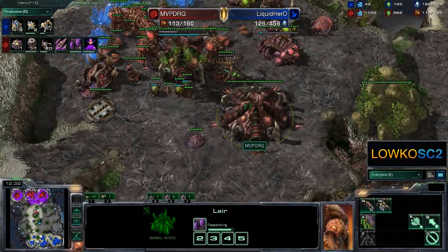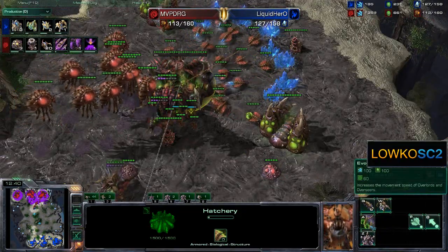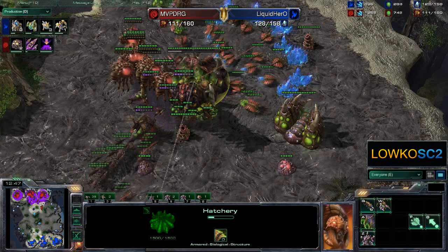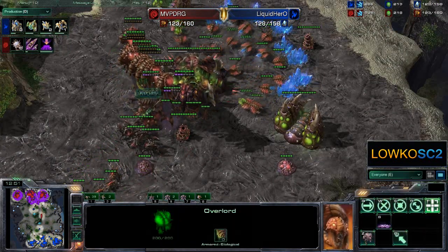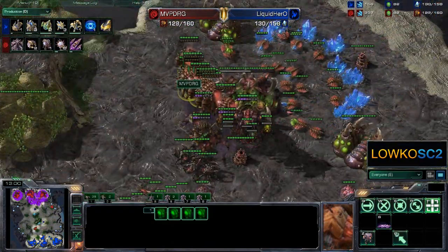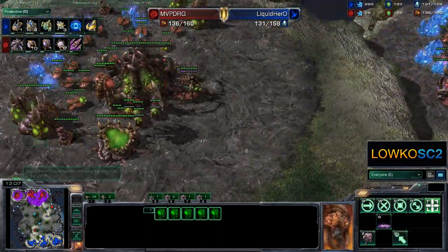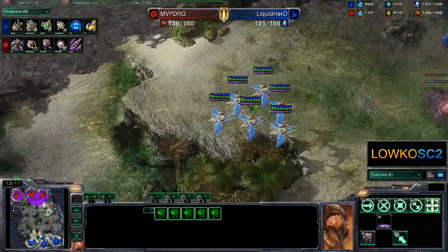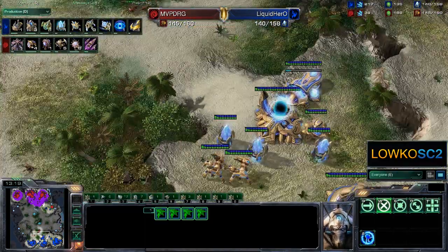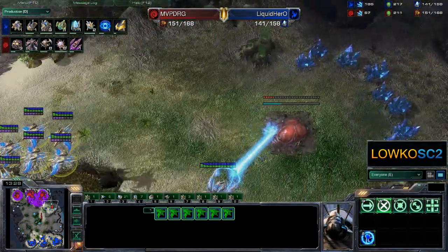But right now he's not getting the pneumatized carapace, which basically means he cannot have Overlord speed. I don't understand what he's doing — he's really playing weird right now. He has slow Overlords being able to carry stuff — like that doesn't make any sense. Why would you ever put slow Overlords full of units? That doesn't make any sense at all. And he's also getting eight Corruptors right now, which is not going to do a lot. Maybe he just wants to counter those Phoenixes and maybe he's scared of any kind of Colossus play at this point in time.